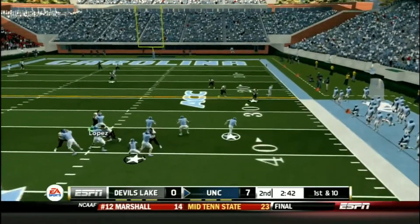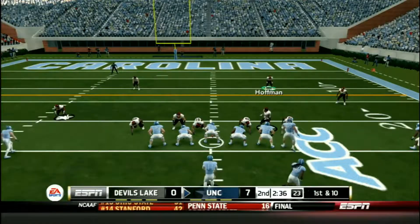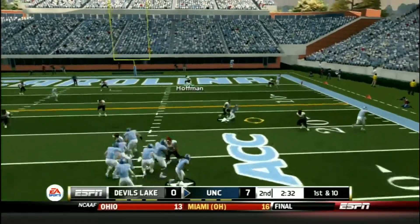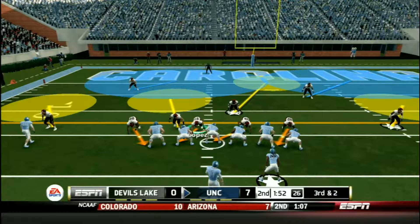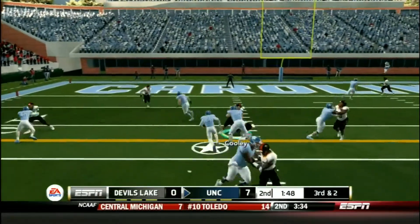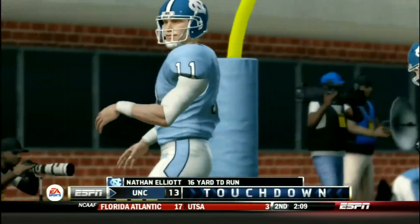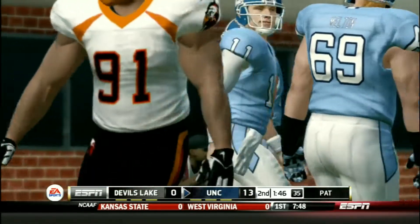Elliott runs, cuts inside, and picks up another first down. There's two minutes and 35 seconds left. Elliott back to pass, throws it — caught by Austin over the middle. Third and 2, Elliott does another inverted read option, nobody gets him, and he just runs it in for a touchdown. North Carolina goes up 14, before the half — can Devil's Lake do anything?